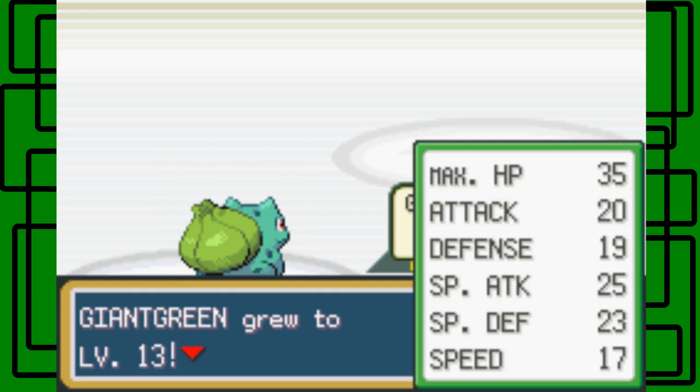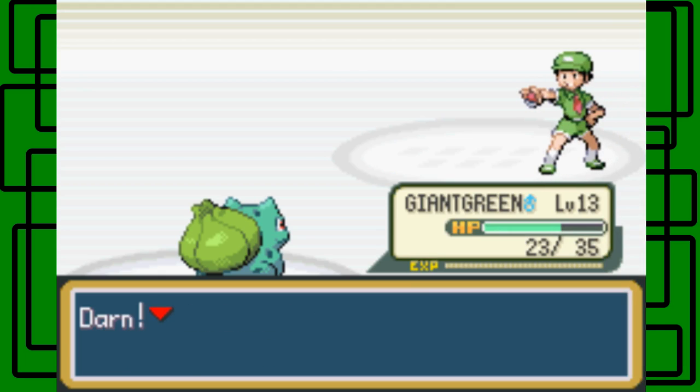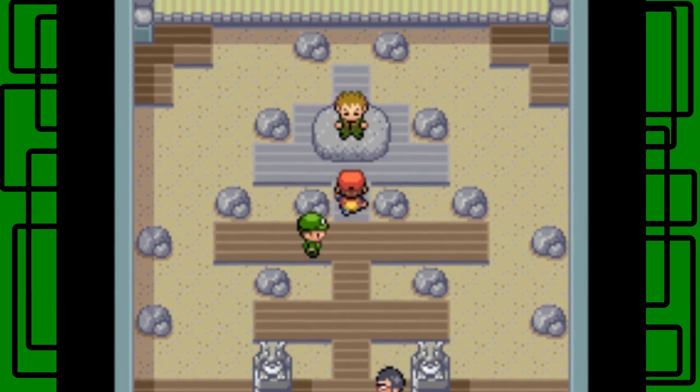There we go. Giant Green grew to level 13 — that rhymed! Light years isn't time, it measures distance. I think I may have said that wrong earlier.